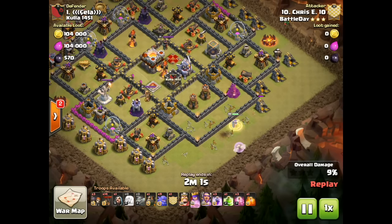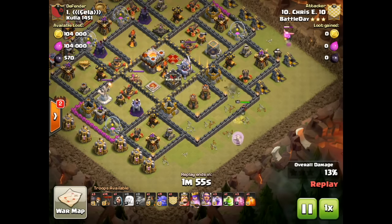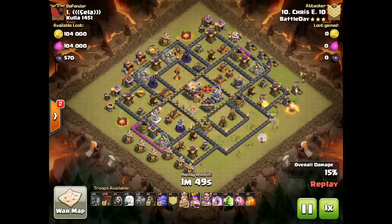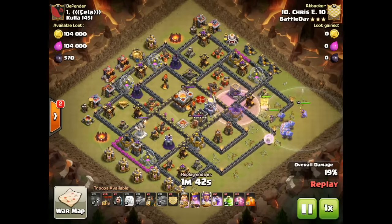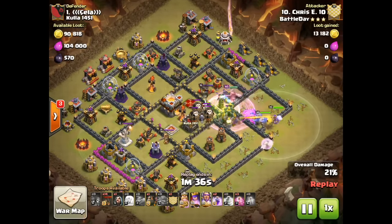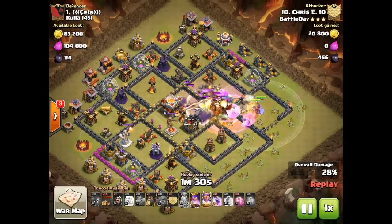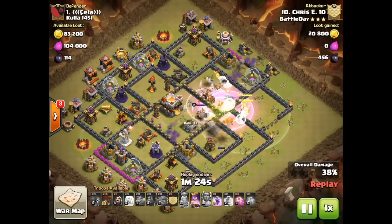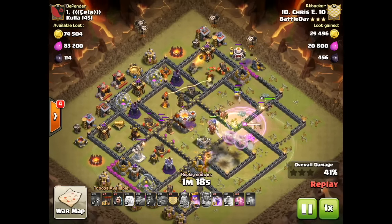He's still going in from the east side and has used a couple of Baby Dragons to help with funneling. In a similar way to the last attack, he comes in through that corner with his heroes and uses a jump and rage to go after the Eagle and other key defenses. He's also bringing in his Hounds and Loons in that counterclockwise direction starting from near the northeast side. The Clan Castle troops have been drawn out and taken down. In this attack, the healers are supporting the Bowlers and heroes as the kill squad goes into the base.